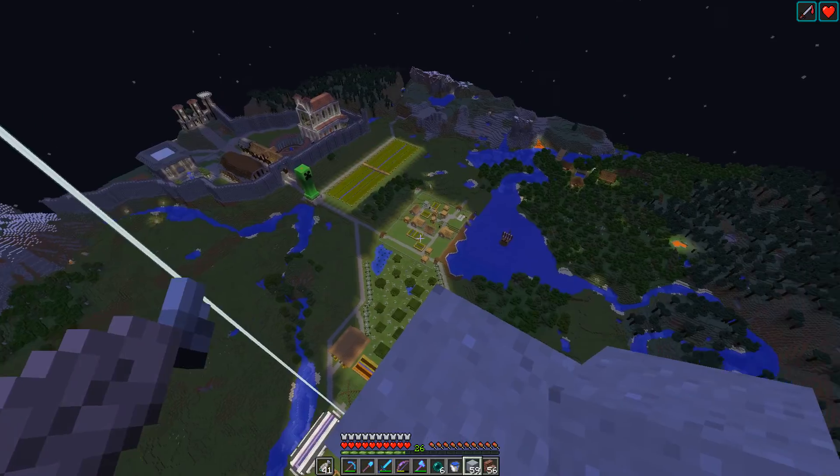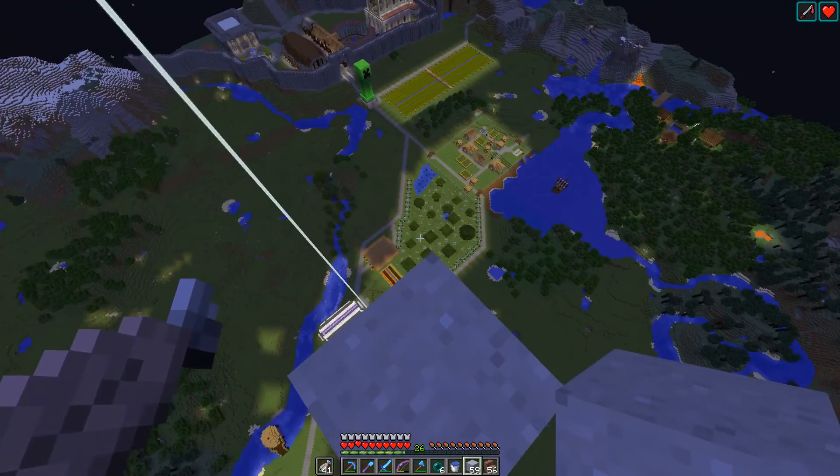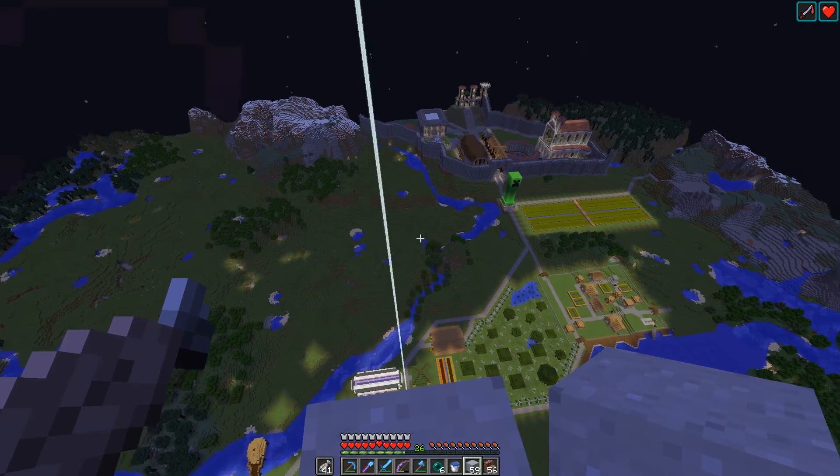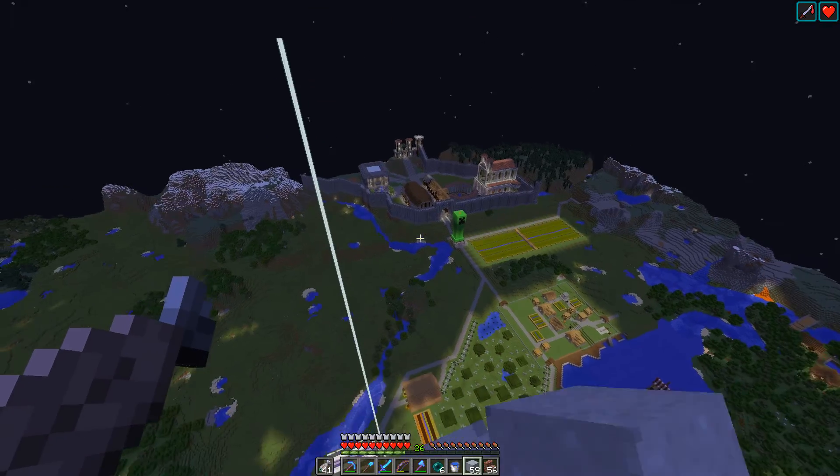But yeah, I just thought I would show this off — it's not too bad. At the minute, as I said, I'm just gathering together some clay so we can smelt it into bricks, get the necessary blocks for building the library, which we can see from here. Well, we can see the foundations, anyway.